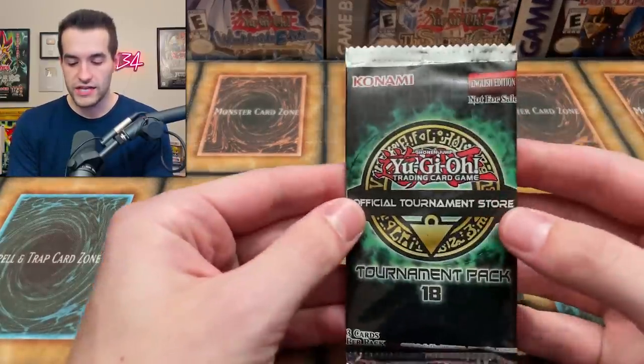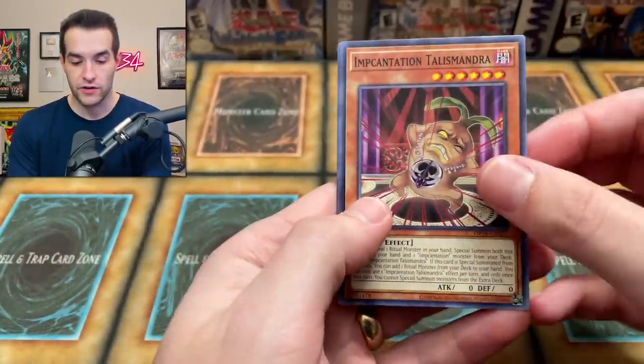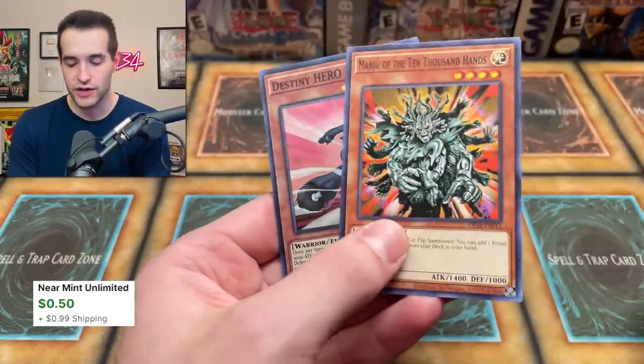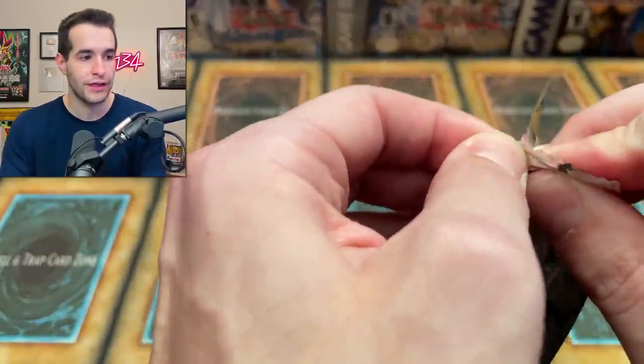Let's start with an OTS Tournament Pack 18. Ultimate Rares in here, so let's see if we can get one. We've got the Manju and the Destiny Hero Dasher. This was epic, now it's like a dollar I think. Manju was also epic but they keep reprinting it, so it's probably not epic anymore. Rip IOC three dollar common, it's now more like a dollar or less unfortunately.